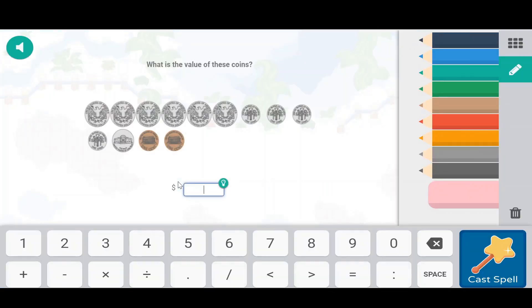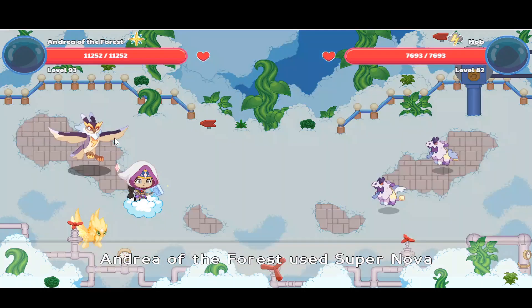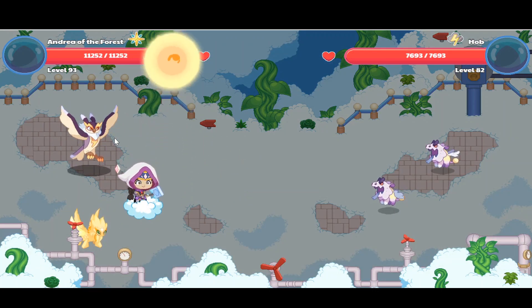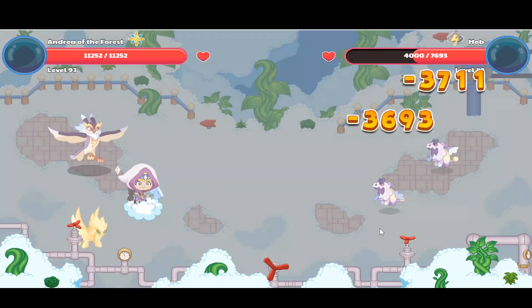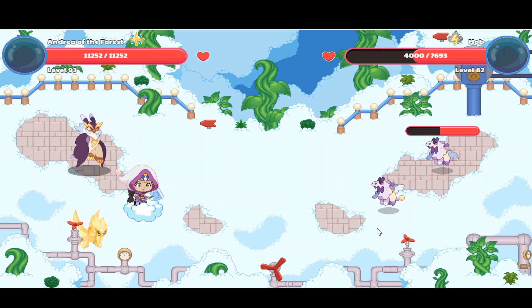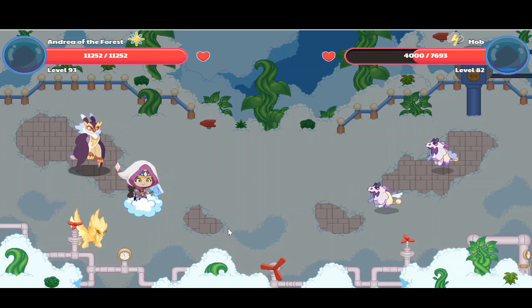Now she can't climb on me right now or else she will get zapped by my powerful supernova. I can prevent her from scratching me. Now, we could use the supernova and my Celeste is the same color as it, so it would completely blend in and we would never find her ever. That's such a sad story. But I'm not going to talk about that.